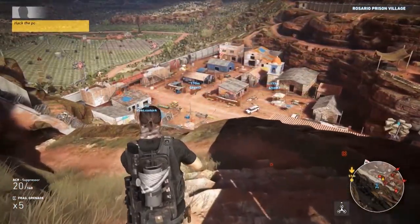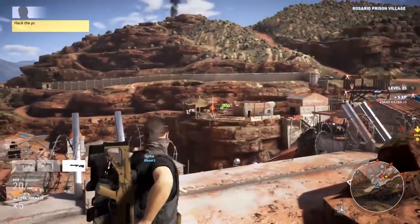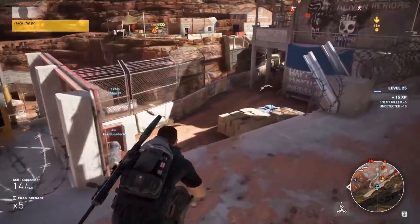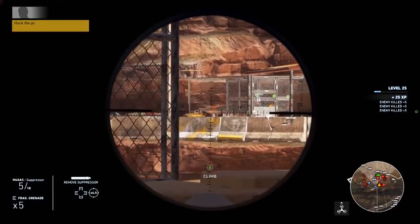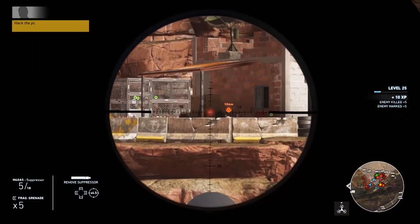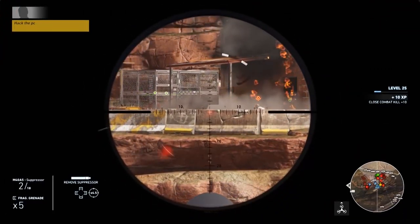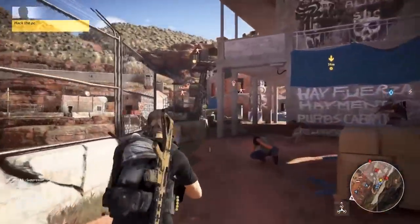That wraps up my gameplay review for Ghost Recon Wildlands at E3. This was a guided demonstration of a specific mission set up just for E3 — no recoil on purpose, lame AI responses on purpose, almost invincible characters on purpose. Please don't judge any of that based on what you see here. Ubisoft did want to remind everybody this is alpha gameplay, not representative of the final game at launch. The bottom line is I had a lot of fun. I'm very excited and looking forward to the final build. There's so much potential, and this game is going to be a ton of fun to play cooperatively.